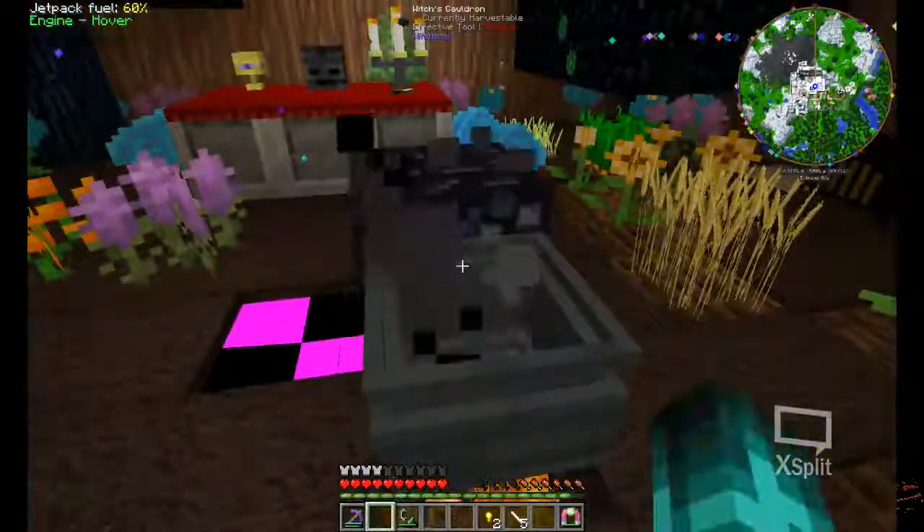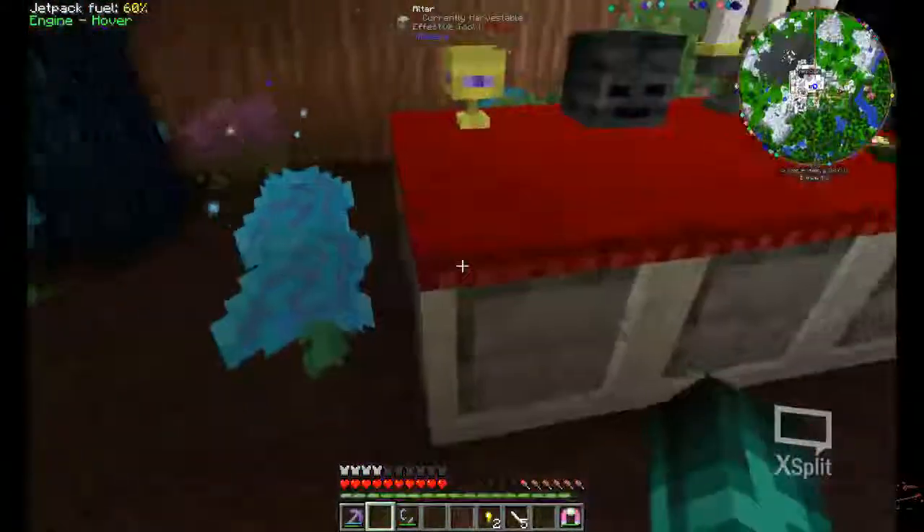You want to place your cauldron over the top of it. Next, you have to have an altar with a tier 3 at minimum. You need 2800 to make this work.